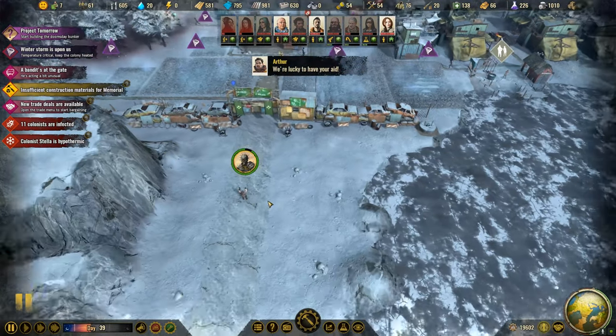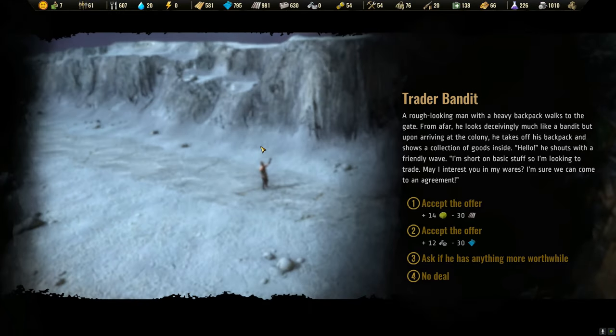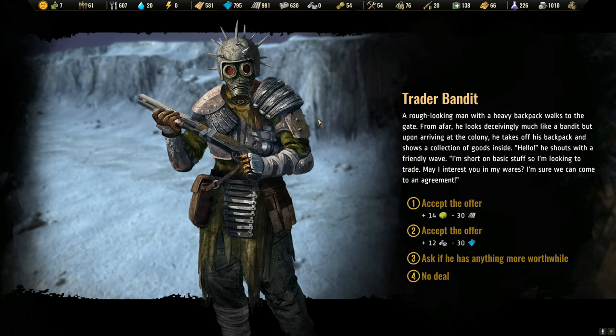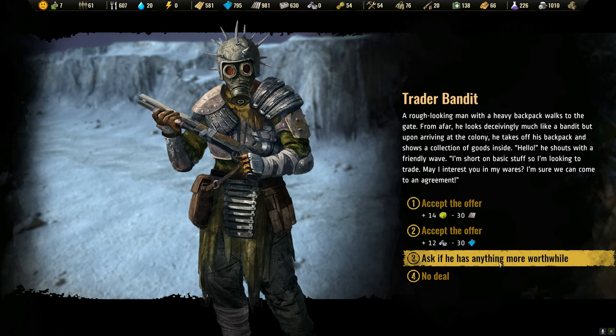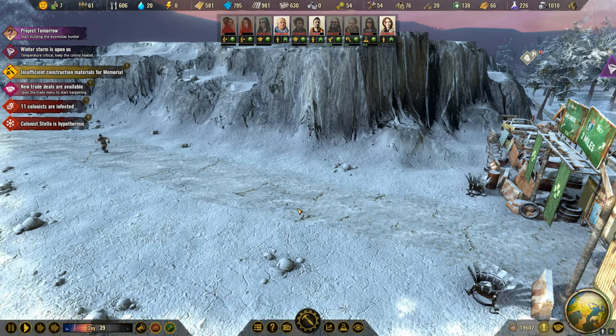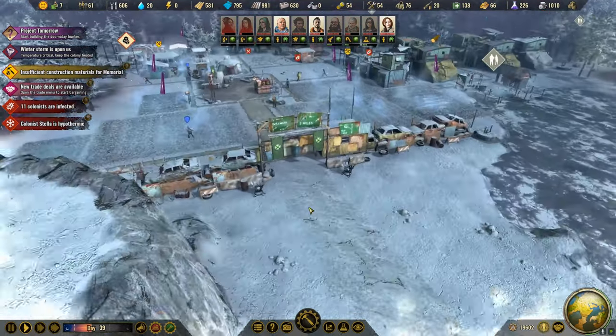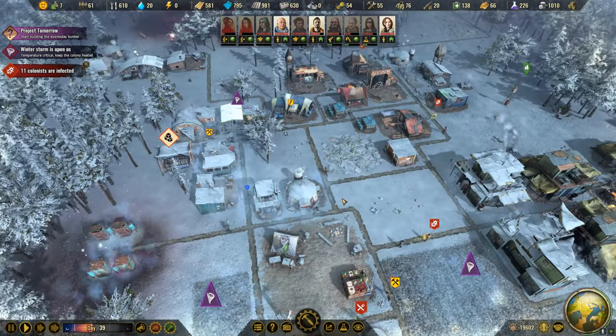Let's stop for a second because it looks like we got a bandit at the gate waving his arms around — he's trying to get our attention. Let's see what he's asking for. Let's say he's a trader. He's willing to give us 14 cabbage for 30 metal, and 12 parts for 30 plastic. That's pretty good. Could use the parts, but right now we don't really need it. Let's see if he has anything better. Well, we kind of upset him. Oh well — unfortunate, but it happens. I was hoping he might have some better deals, but not everyone does.